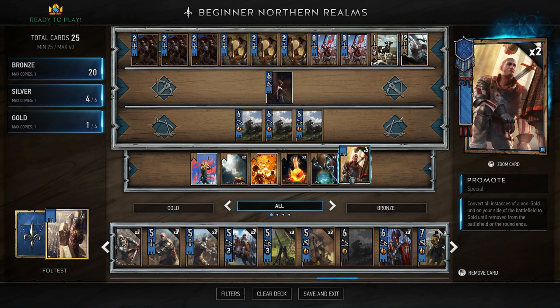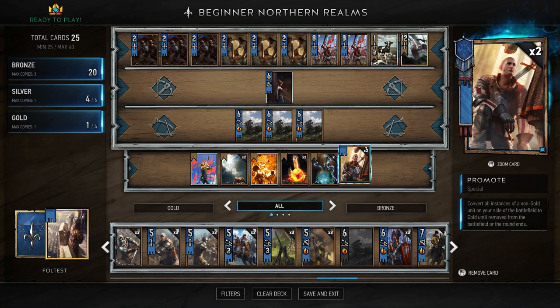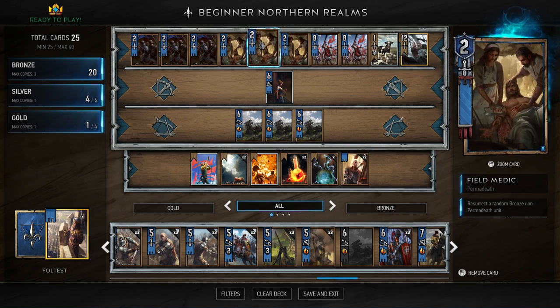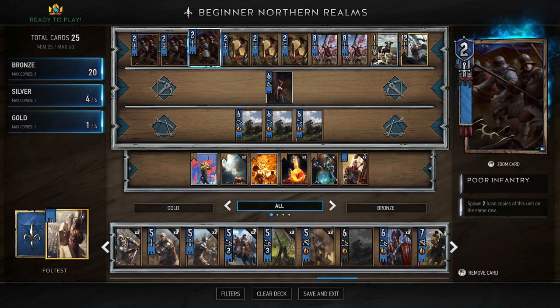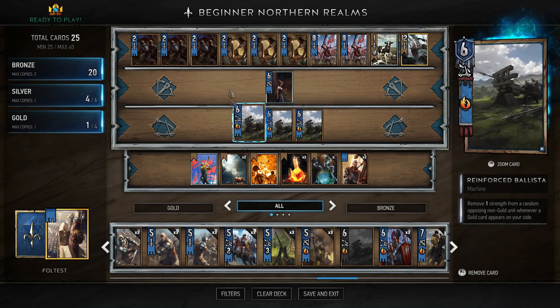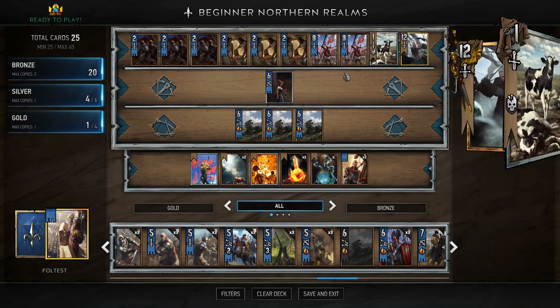Once you've got loads of Infantry out, you can Promote them and they all turn into gold units. The Northern Realms passive is that gold units gain two strength when they appear on your side. They lose gold status when removed from the battlefield, but if you resurrect them in a later round, turning them gold again will cause your Ballistas to fire, dealing one damage per gold card that appears.